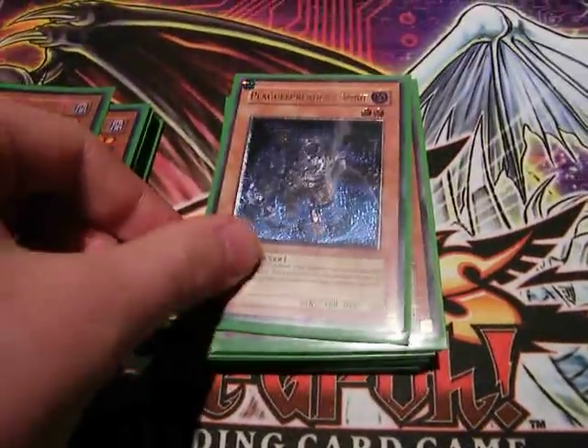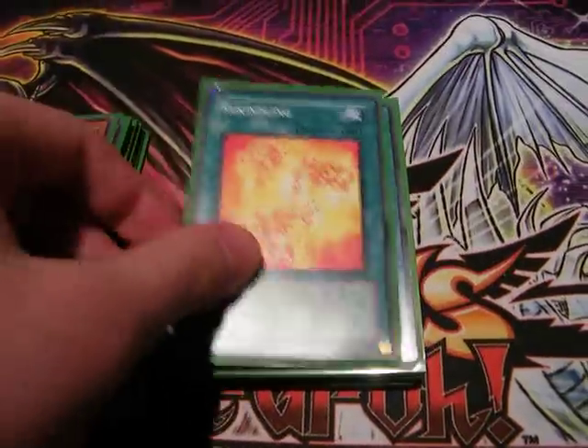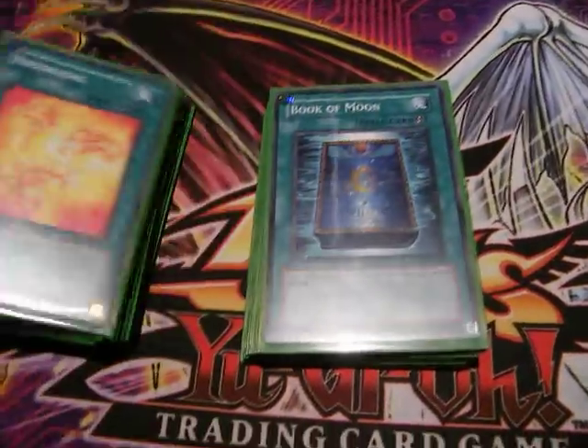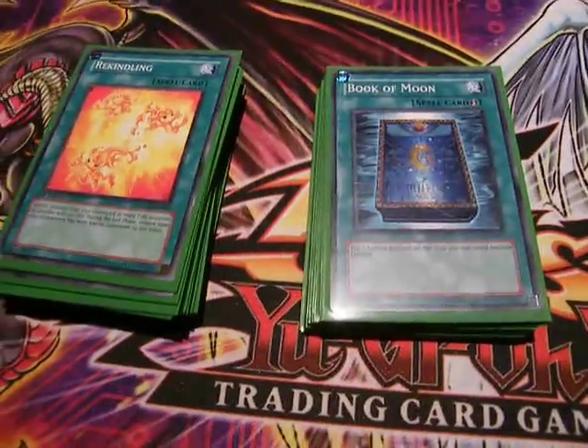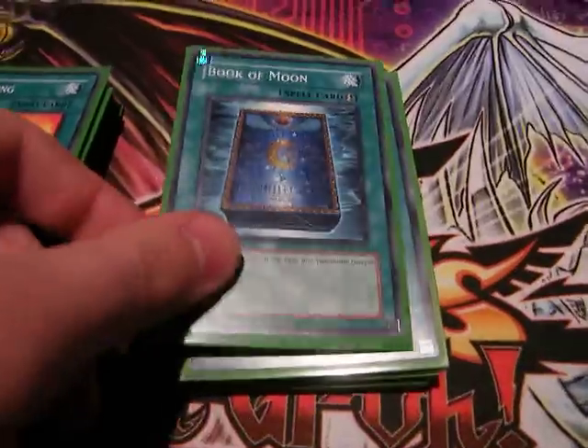Sangan, Plague Spreader, and Gale — pretty self-explanatory. For spells, two Rekindlings — they're real power cards here because you can bring up all your Flamvells at once, especially good in the late game. Do a lot of Synchros, you can often push for OTKs.